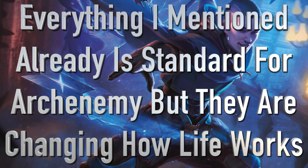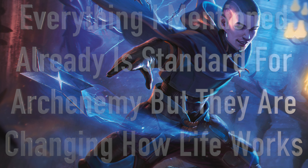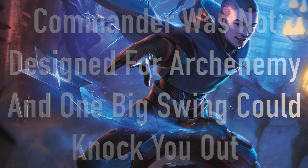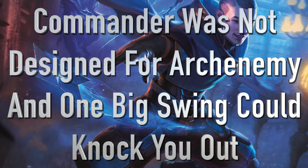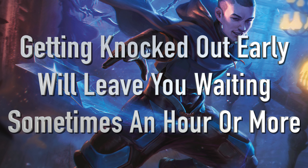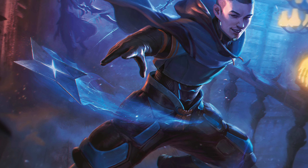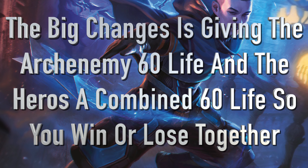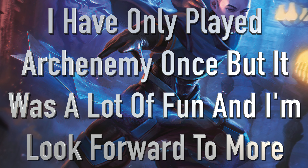That's all standard if you've ever played Arch Enemy before. One of the things they're changing, focusing this around Commander, are the life totals. Before, the Arch Enemy had 40 health and each of the players had 20 health individually. Because of how Commander games can run, having 20 life really isn't that much, and one big swing could knock you out very early on, leaving you sitting around for a half hour or even an hour. To try and solve this, they adjusted the life totals so the villain has 60 health and the heroes have a combined 60 health, meaning you all win or lose together, which honestly makes more sense. I have personally only ever played Arch Enemy once, but it was a blast, and I'm really looking forward to getting my hands on some of these cards.